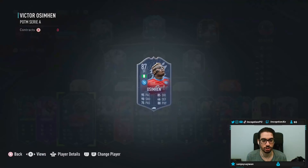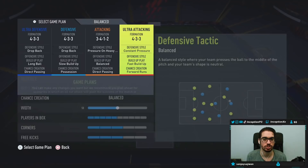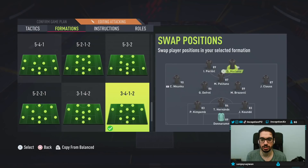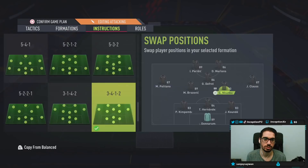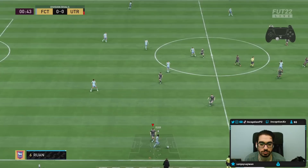This card looks solid regardless of the work rate, especially with the Inter Milan links — especially if you did the Perisic card. The way we're lining up with Brozovic in game is a 3-4-1-2, playing him in that right center mid position with Drees, Martins, Perisic, and Nkunku. We'll put him on stay back while attacking, stay on the edge of the box with a cross, and we'll see how he plays.